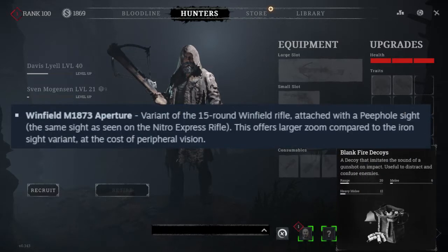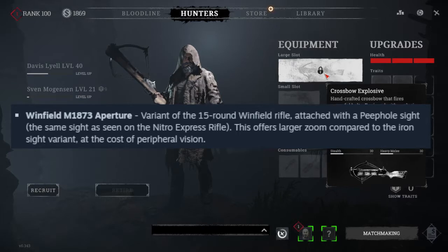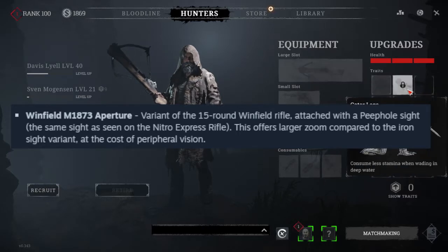The Winfield M1873 Aperture is a variant of the 50-round Winfield fitted with a peephole sight — the same sight as the Nitro Express Rifle. This offers a larger zoom compared to the Ironside variant, at the cost of blurry vision around the peephole.